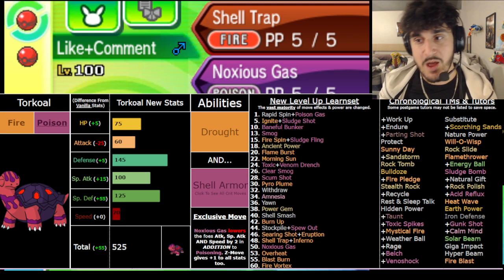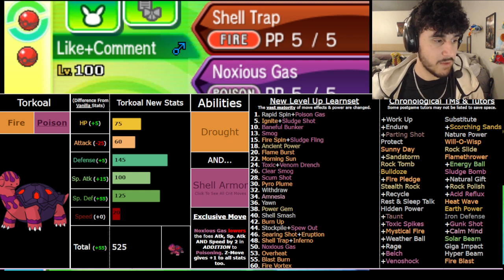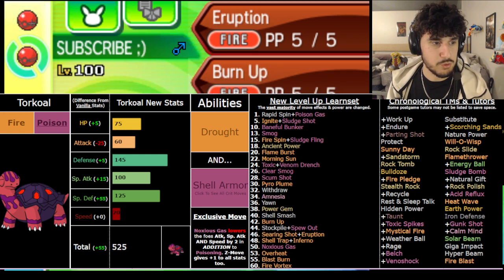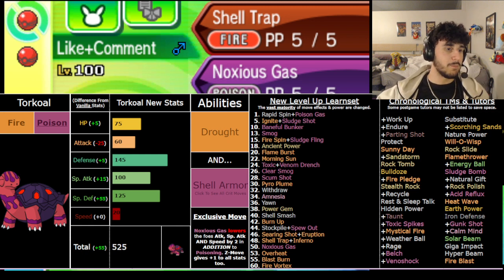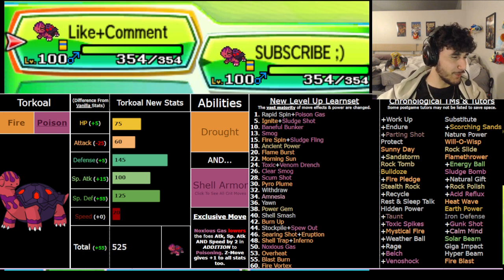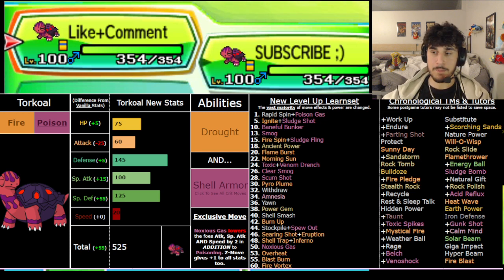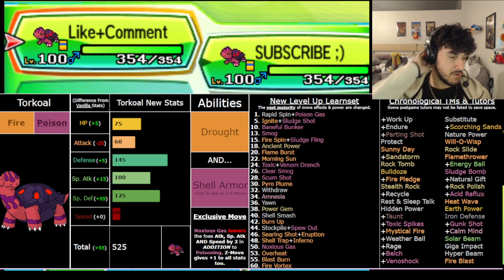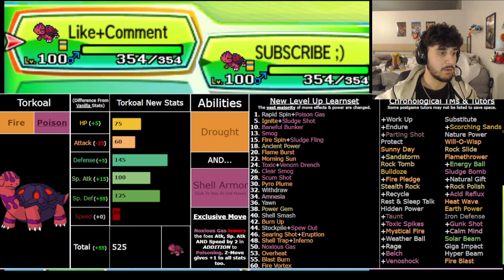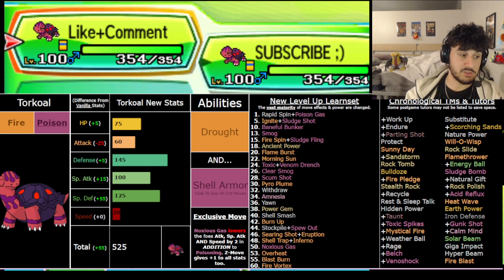Salazzle is frail, but Torkoal is very bulky - he has that double Black Sludge and even more incredible defensive tools. That Noxious Gas move, which I'll get into later, is very good for later in the game. Offensively he's also very strong - Drought with 100 base Special Attack is really strong, and you get access to buffed Quick Claw. You can run Solar Beam Quick Claw, Overheat Quick Claw, and so on. You can also run Assault Vest or Choice Specs. Ignite being Fire-type priority is very nice. Defensively, you've got Morning Sun for reliable healing, and Black Sludge heals him by a lot.